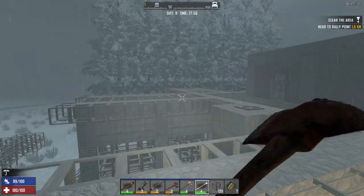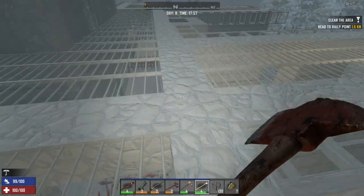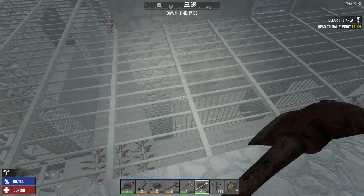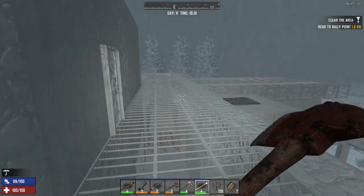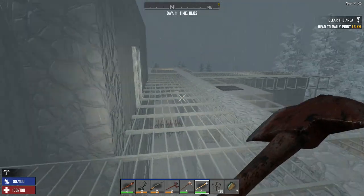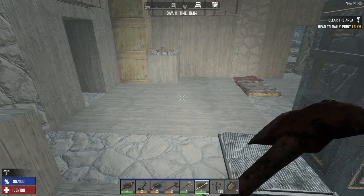I like this base design. For the next horde I want to put a roof over it — get some supports coming up and fill it in with wood on top. I might use wooden bars in case vultures come, so we can shoot up at them without them being able to hit us — because I hate the vultures, the vultures stink. Anyway, thank you for watching and we'll see you next time — we're gonna do something awesome. Thank you for watching, bye bye!